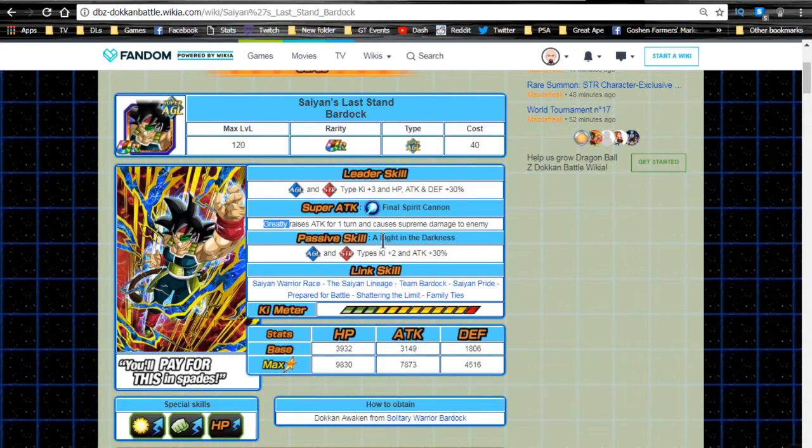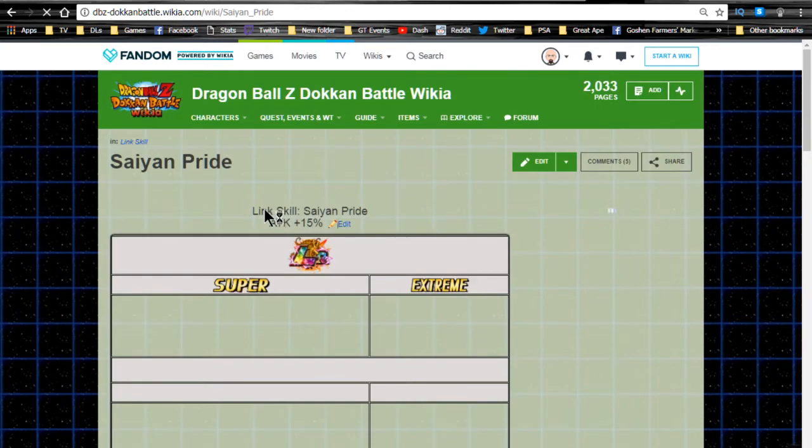His super attack Final Spear Cannon greatly raises attack for one turn and causes supreme damage. His 12-ki multiplier is 130%. His passive skill Light in the Dark gives Agility and Strength type ki +2, Attack +30%. He's a really good support unit for a mono-hero agility or Super Saiyan 4 Vegeta team. You want to run him there because he gives ki +2 and Attack +30%. His link skills are Saiyan Warrior Race, Saiyan Lineage, Team Bardock, Saiyan Pride, Prepare for Battle, Shattering the Limit, and Family Ties — three more link skills, which is really awesome.